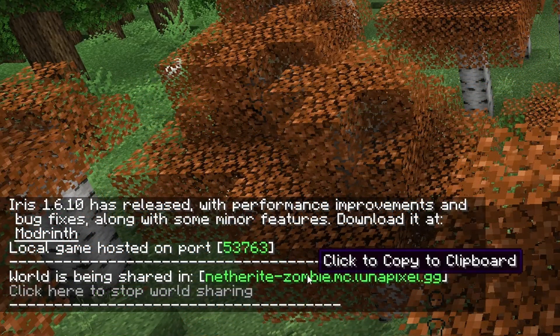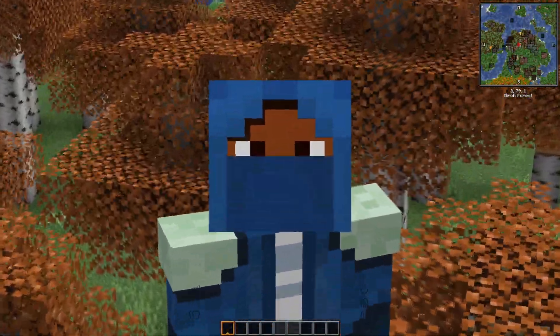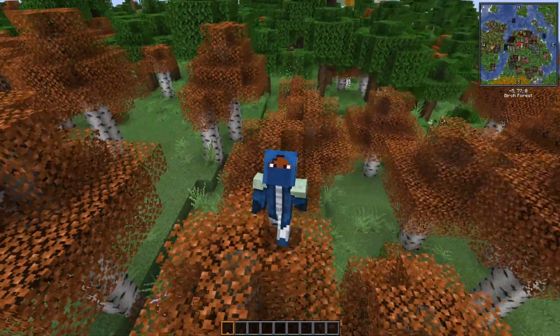So just hit 'Share World' and then in the chat you'll see the ports and also the actual IP that is used to share your Minecraft world. That's essentially it.